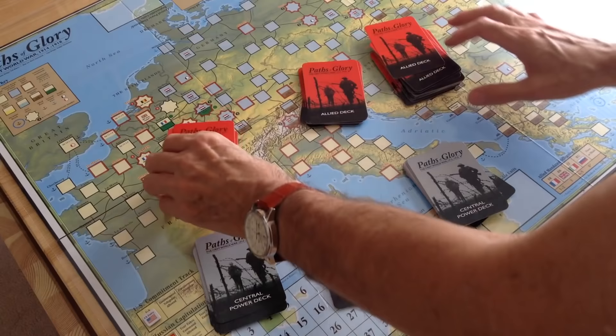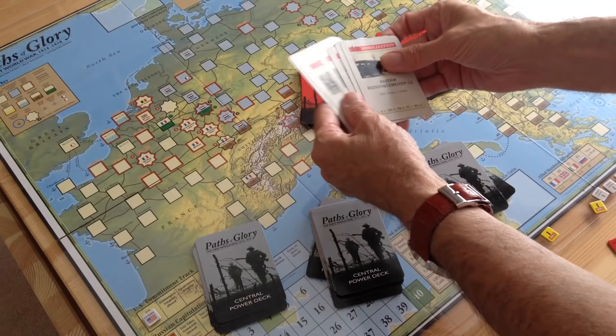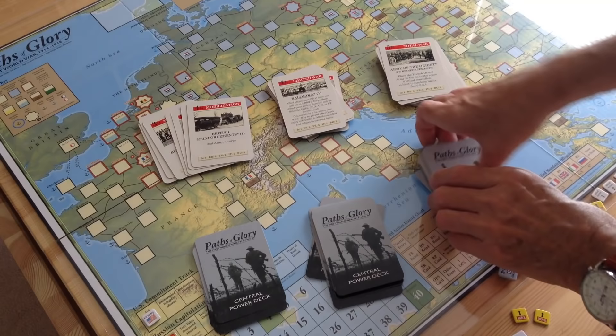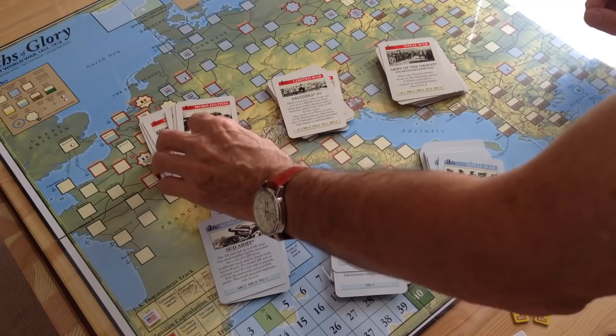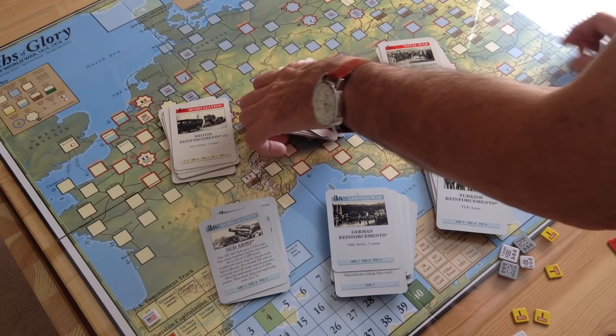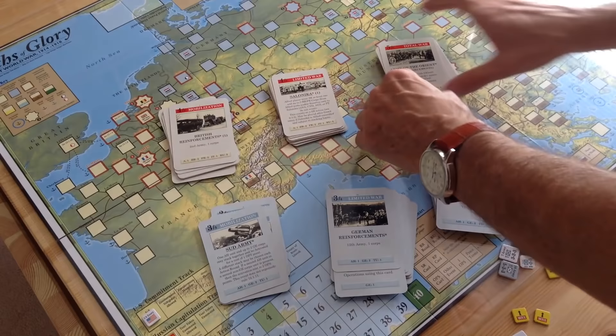He's divided the deck into three sections: the Mobilization deck, the Limited War deck, and the Total War deck — and the same goes for the Central Powers. Central Powers are in gray, the Allied Powers in red. This is to give it historical flavor. The Mobilization deck tends to cover events from 1914, Limited War covers roughly 1915–1916, and Total War gives you more cards and more events.